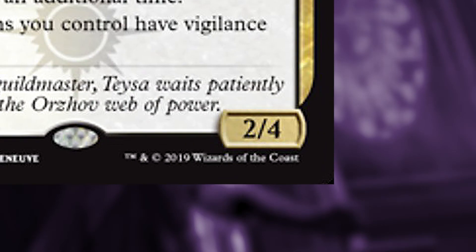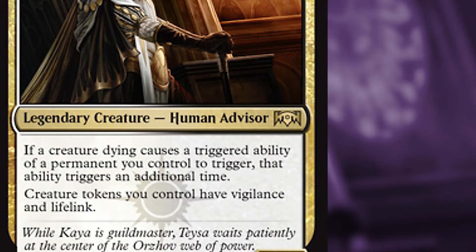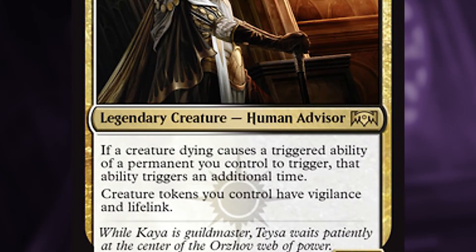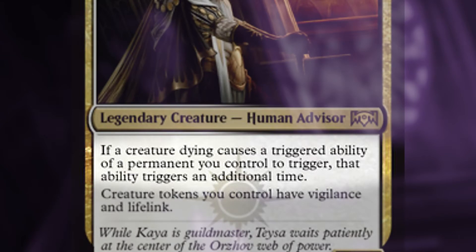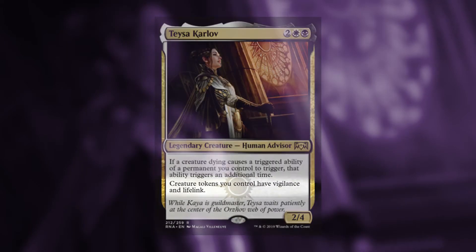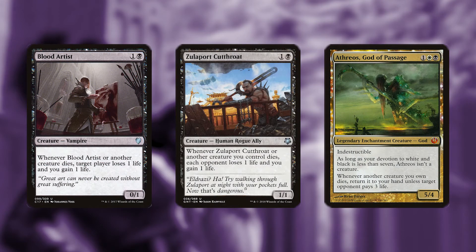Teysa Karlov is a 2/4 legendary human advisor that costs two, a white, and a black. Her first ability is: if a creature dying causes a triggered ability of a permanent you control to trigger, that ability triggers an additional time. Her second ability is: creature tokens you control have vigilance and lifelink.